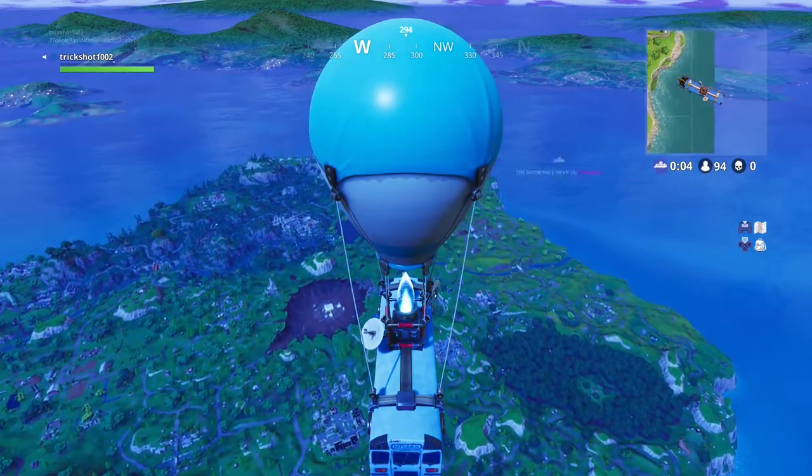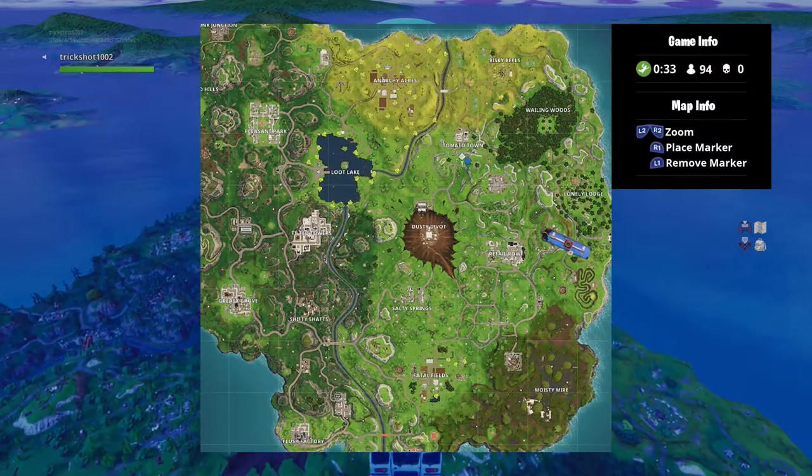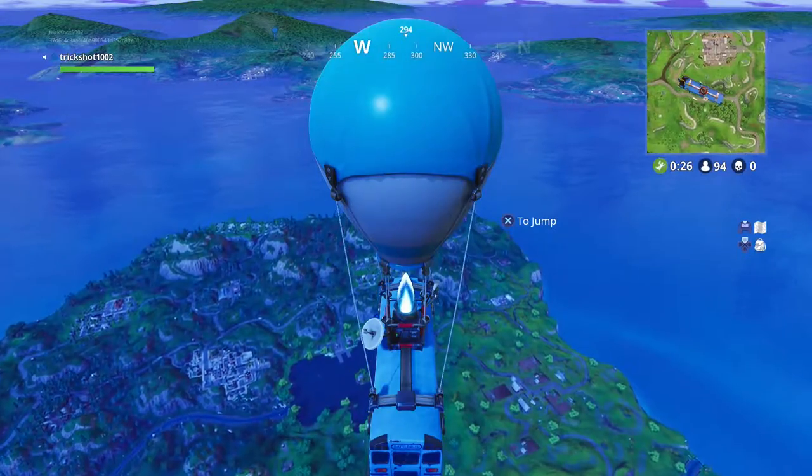Moving on to the next tip: getting the advantage early game. There are a couple of things you can do. The first thing is never drop along the bus route. Always aim for locations a little bit out of the way, as this will guarantee that you encounter the least amount of resistance while gathering weapons and materials.